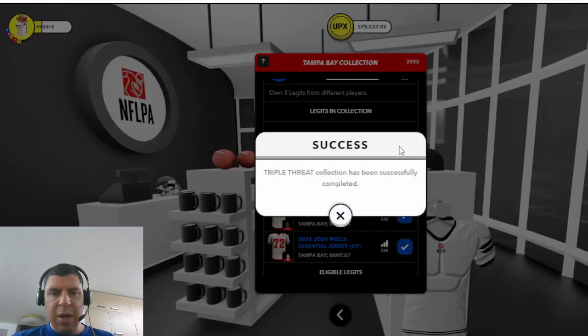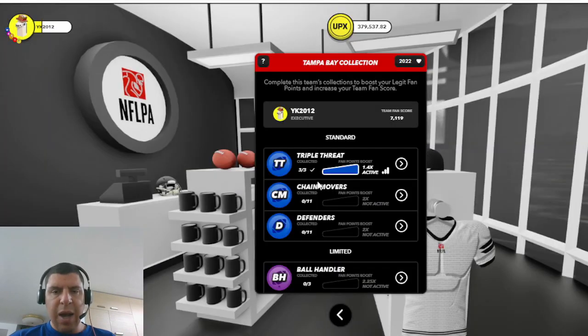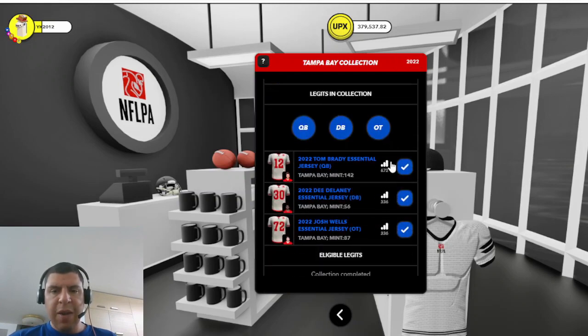You can see here that I have now received this success message: the triple threat collection has been successfully completed. Now when I go back, I can see that I have this activated boost on, which will take those fan points and multiply them by 1.4. We see here that these fan points are already updated with the 1.4 boost. The original fan points for this Tom Brady essential was 480.